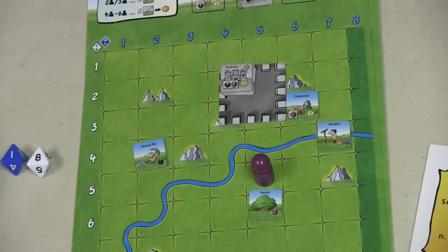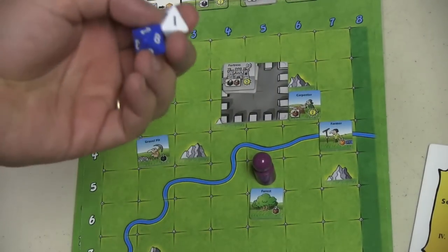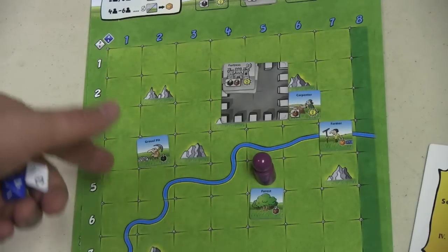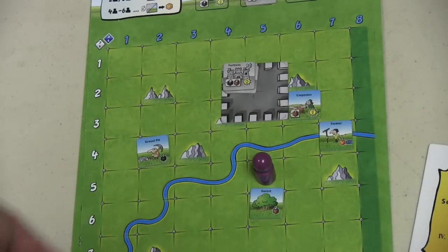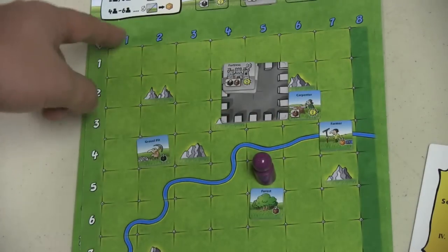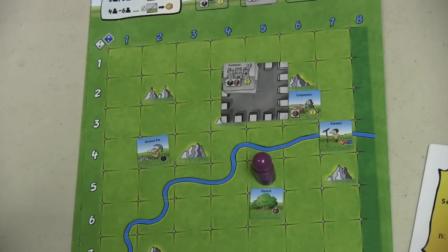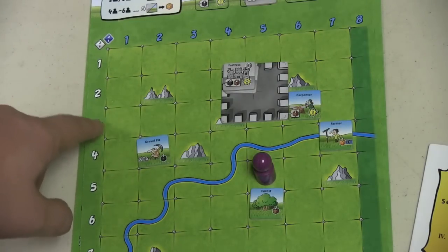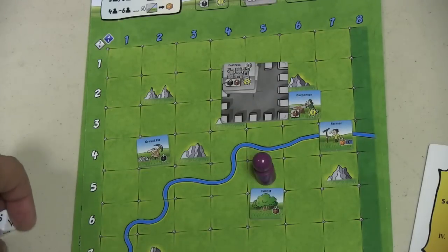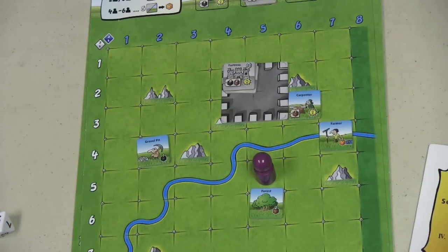Then it goes to the next person, and we continue until someone gets the required number of points to win. As time goes by, you'll have more and more tiles on the board, so as you roll the dice you'll have more and more choices of where to place your pawn. Some tiles have placement restrictions, but once placed they produce as long as you roll dice that land next to them. Being placed in column one is probably the worst spot because there's no zero that can be rolled adjacent to it. It's all about probability and where to place your people.